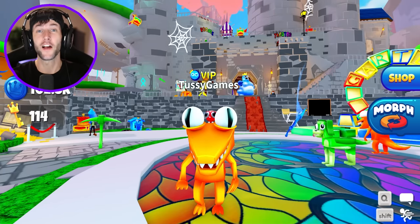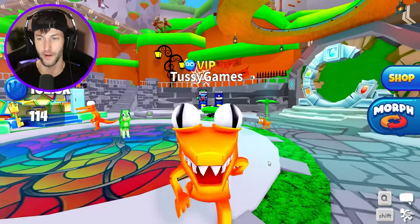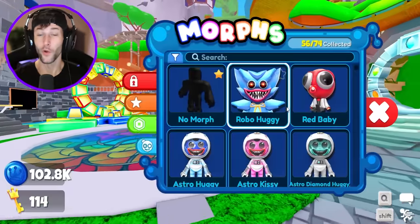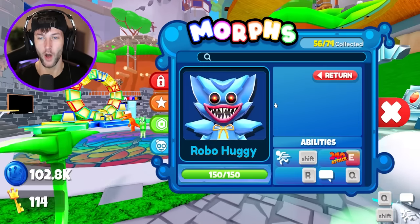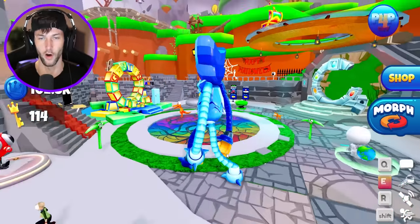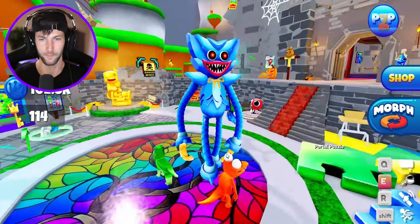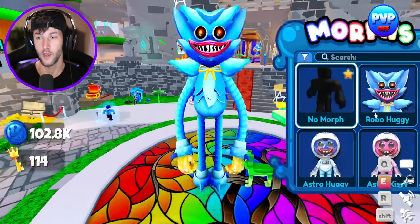What's up you guys? Welcome back to another Roblox video. Today we're going to be playing Morph World to complete the recent update that they had. We only have a few more morphs to get. Last time we got the Robo Huggy Game Pass, which I didn't really use much because I really wanted to use the UFO, but I love this thing — the big giant Robo Huggy. We're going to be using this to unlock the rest of these morphs.